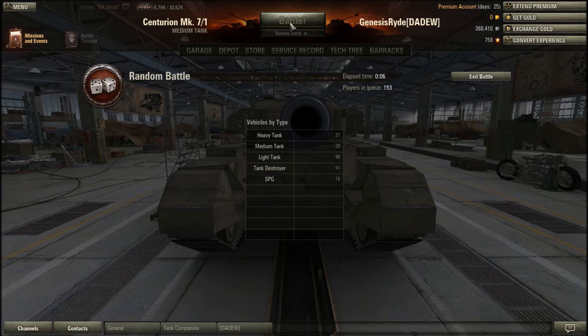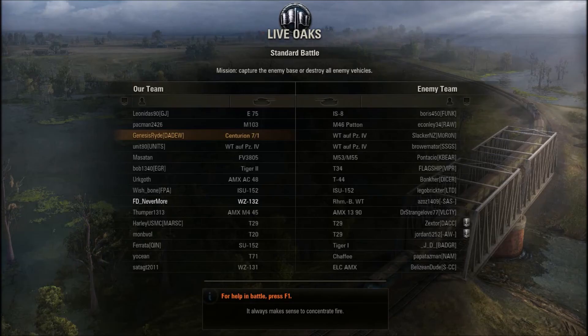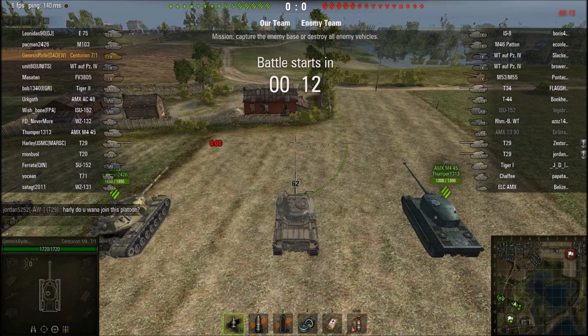We're gonna have a little look at the Centurion 7/1 and how I play it. Centurion 7/1 - you hang back, you look where everybody else is going, you be a Bradley. You're not going to brawl, especially in this one. The IS-8 I can counter, the tier 9s I can counter, but to be quite honest, not much else. There's a Badger and it looks like Tattoo is there.